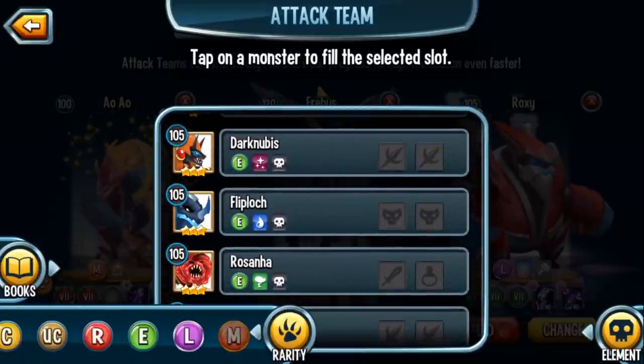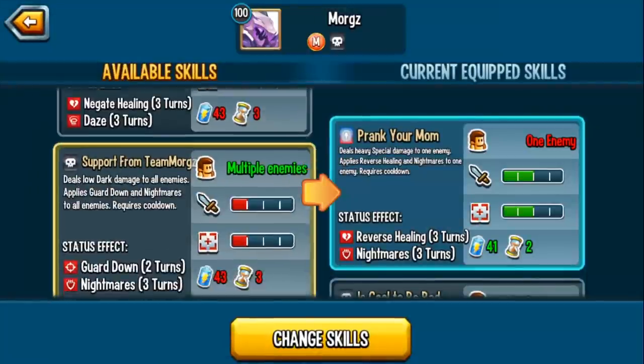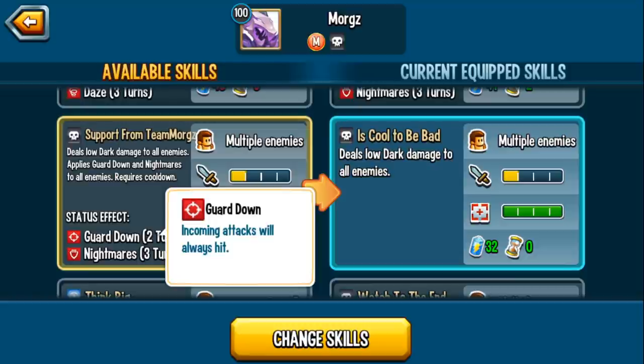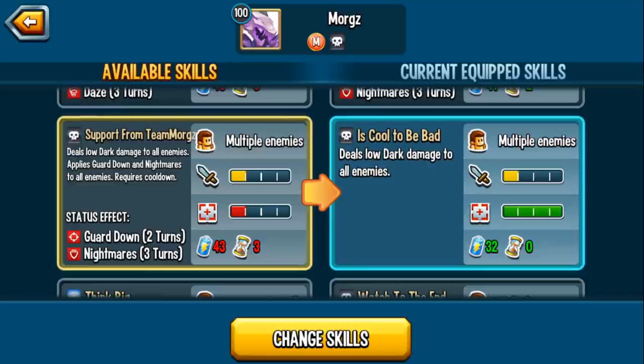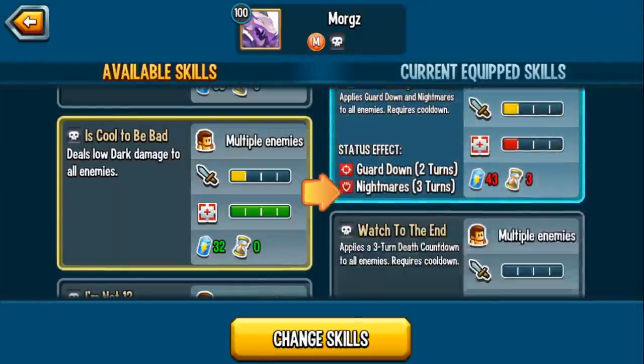But does that make Morgz a good monster? Let's see what else he has to offer. Looking at the feed skills — we have "Prank Your Mom" and "Support from Team Morgz's" which deals low dark damage to enemies, applies guard down and nightmares. Comparing "It's Cool to Be Bad" and "Support from Team Morgz's," they deal the same damage — the only advantage of Support from Team Morgz's is the guard down and nightmares. Guard down makes it so incoming attacks always hit, and nightmares is damage over time that also removes stamina. What do you want to run? It really depends. "It's Cool to Be Bad" has guaranteed hit accuracy and is spammable — you'll need this against cooldown activation. However, if you're not facing cooldown activation, obviously run Support from Team Morgz's.